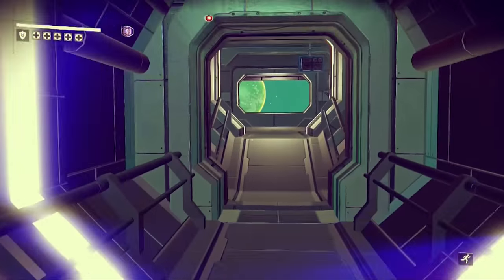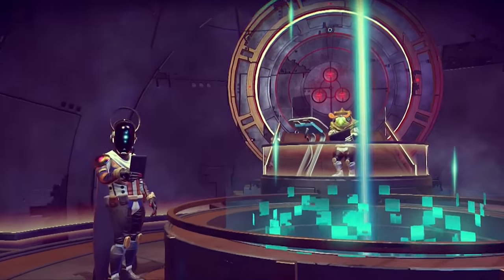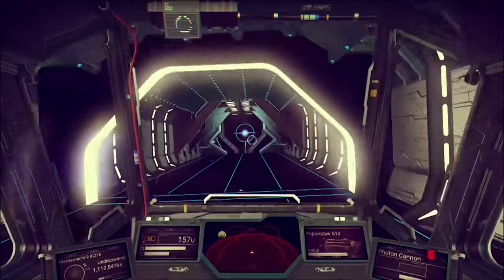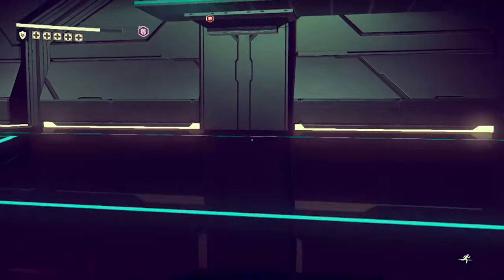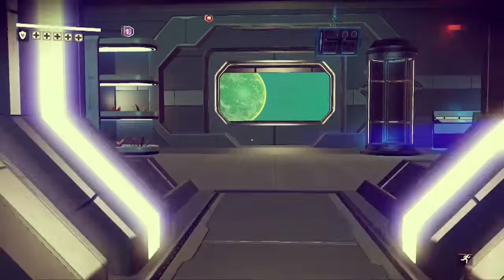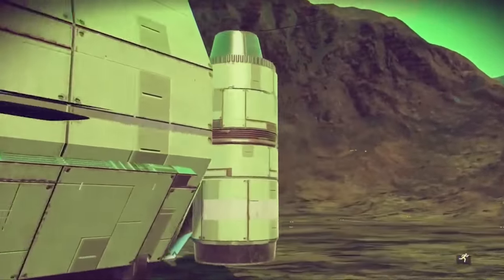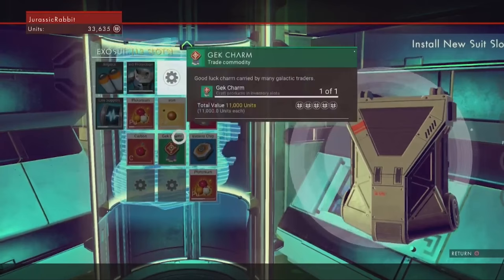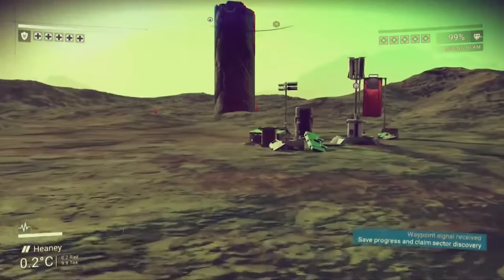Number 4: exosuit upgrades. Exosuit upgrades are some of the best upgrades you can find because they don't cost any materials to create. Once you get an Atlas Pass Level 1 by following the trail to Nada and Polo after getting your hyperspace drive, you'll be able to get one every time you visit a space station. Every space station has the same interior — a hangar, a shop, and another door locked by a Level 1 Atlas Pass. Through that door will always be an exosuit upgrade, sold at a relatively modest price. You can also find them on planets by looking for question markers; when you fly overhead, you'll easily be able to tell it's an exosuit upgrade since it looks like an abandoned dropship. Exosuit upgrades are so important because they expand your suit inventory, which combined with an upgraded ship makes gathering materials a much more manageable task.